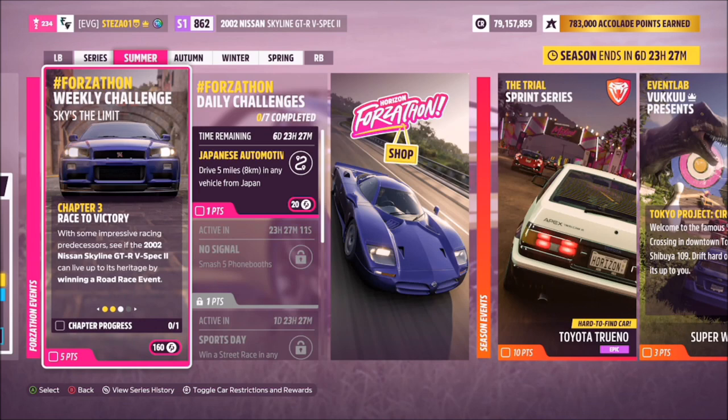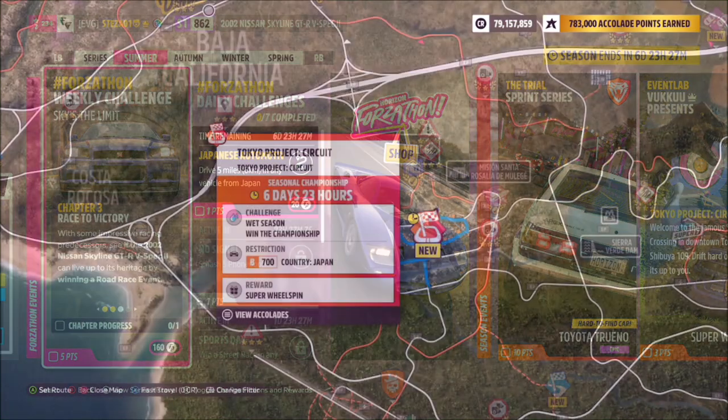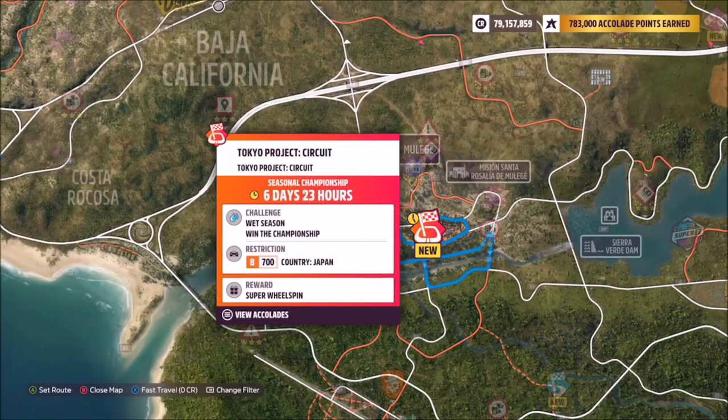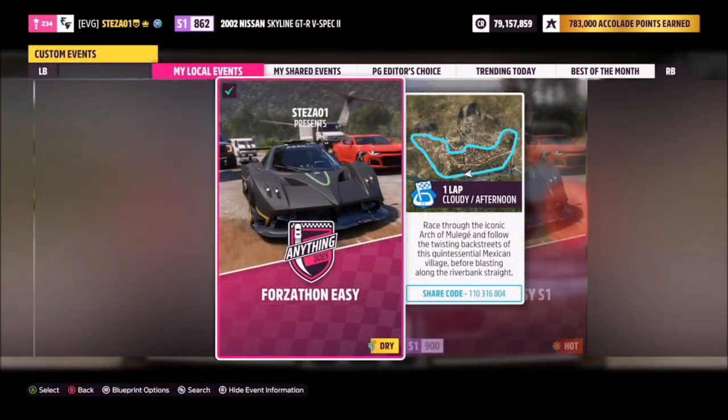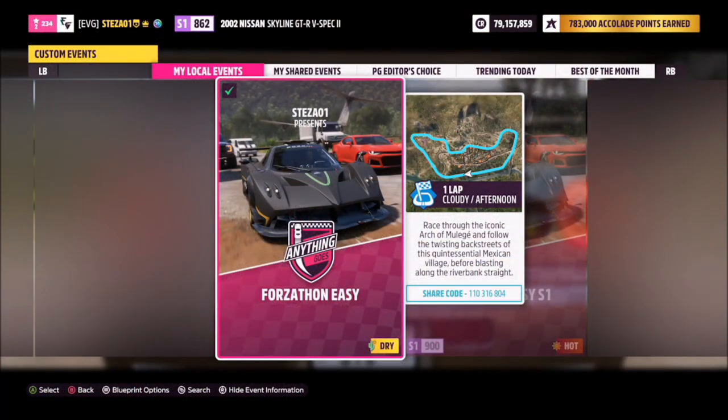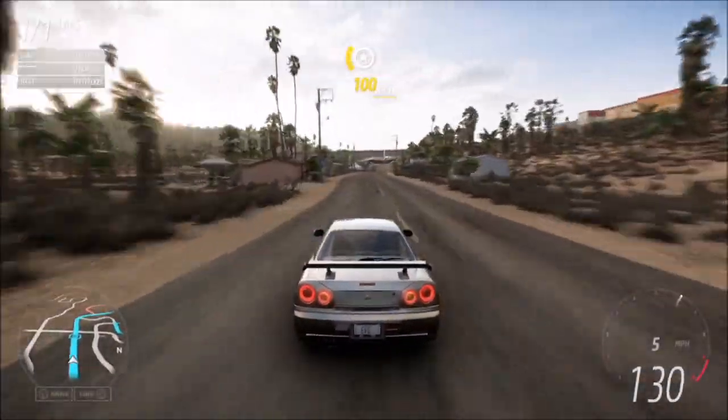The second challenge simply wants you to win a road race event, which is super easy to do. I recommend heading over to the Arch of Melee circuit — it's called something else for this week's championship, but we'll gloss over that. I've also created a blueprint here called Forzathon Easy and the share code is on the screen.